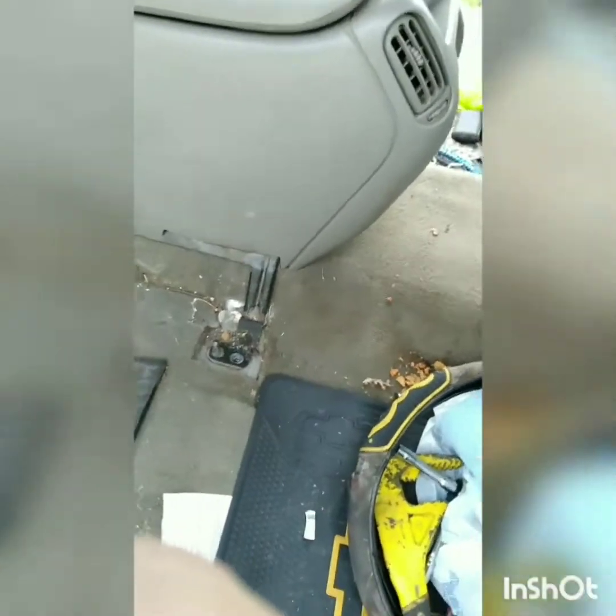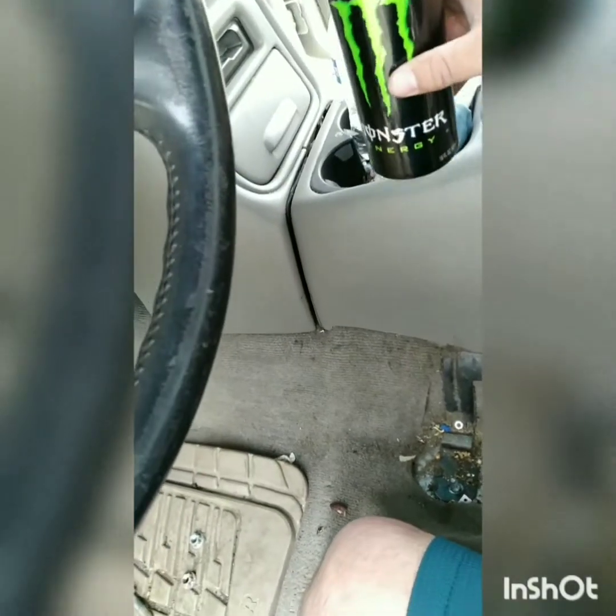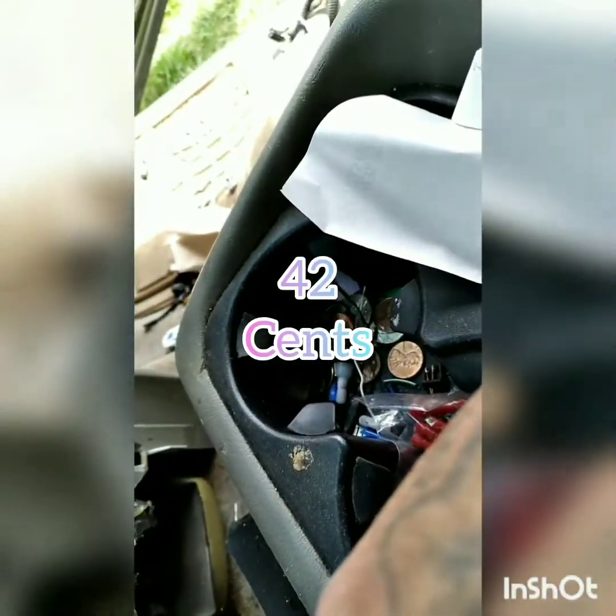All that's left is to disconnect the wiring that goes to the bottom of the seat. Now I can just pull this whole seat out. All right, now we've got both seats out. What's left is this center console — probably should get rid of some of the garbage first. Sounds like there's still quite a bit of change in there. Look at all this change I got down here — put it there and forgot about it.